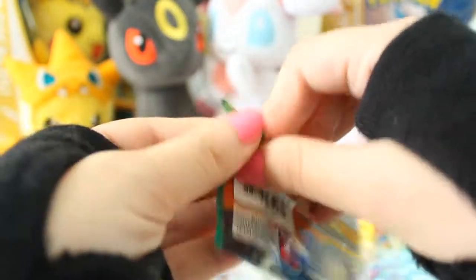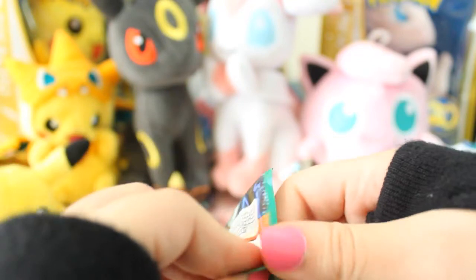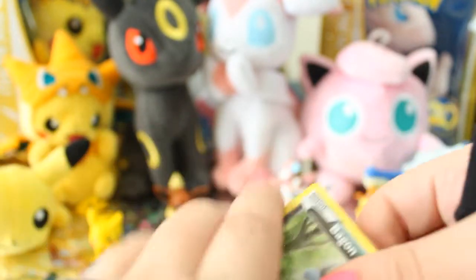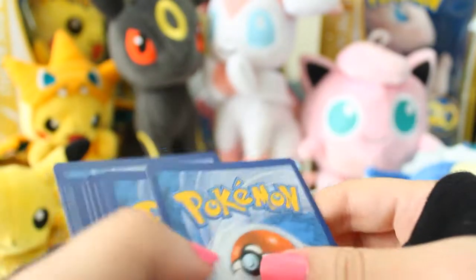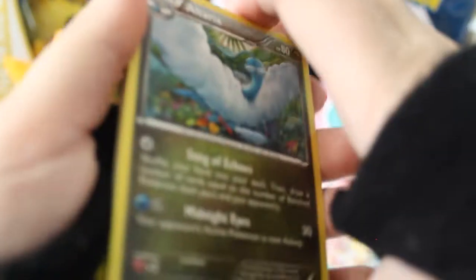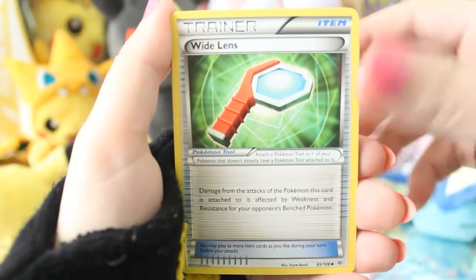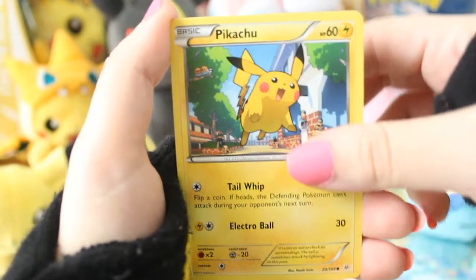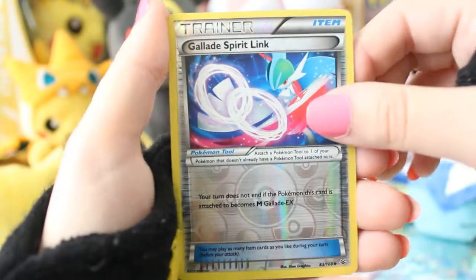They don't want to open for you today either. Our camera stopped recording but I didn't pull anything anyway so I'll just start where I left off. Altaria, Wide Lens, Electrike, Vagon, Exeggcute, Fletchling, Pikachu, Snubbull, Gallade Spirit Link. And a Holo Latios - oh I love that card though, it's so pretty.